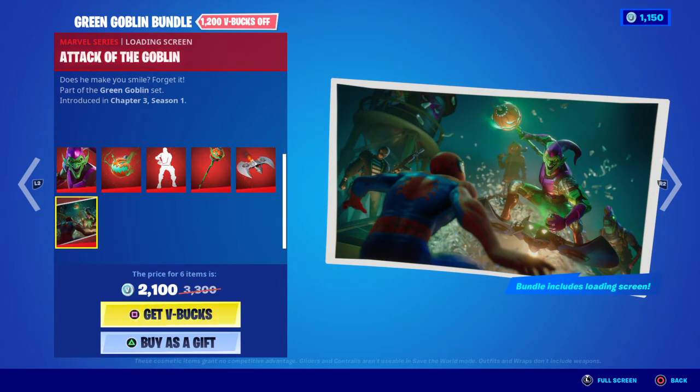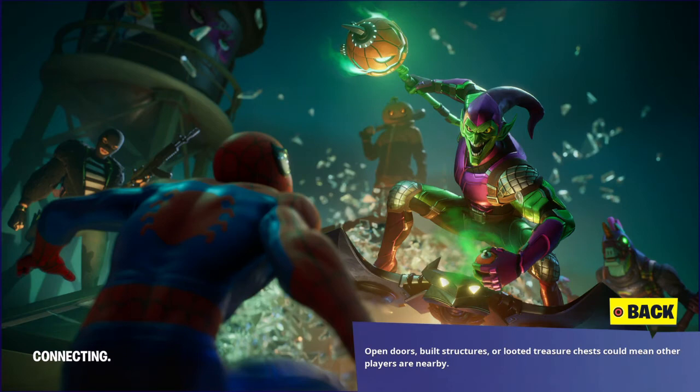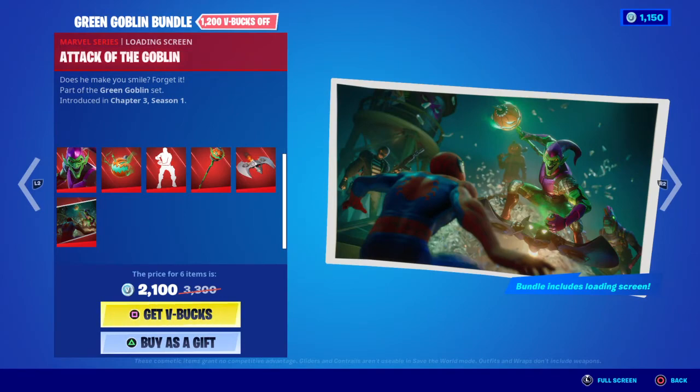Moving on to the loading screen, we have 'Attack of the Goblin' — does he make you smile? Absolutely amazing. Note that you can only obtain this by buying the bundle. We've got some familiar skins: the Pumpkin King in the back, the Green Goblin bursting out of a skylight, Spider-Man cowering, a skin from Chapter 2 Season 2, and the Llama which I believe is part of the Renegade set. Pretty damn cool.